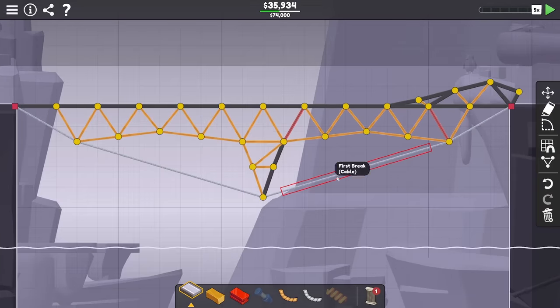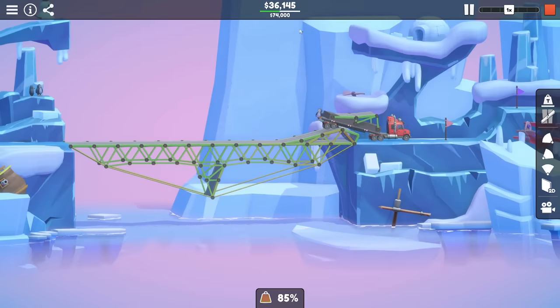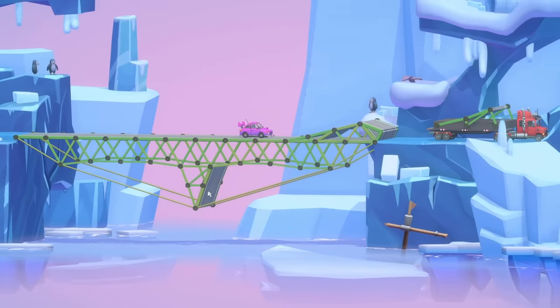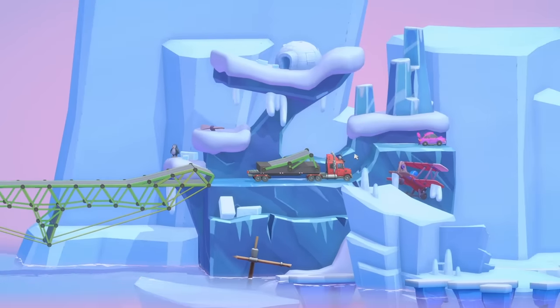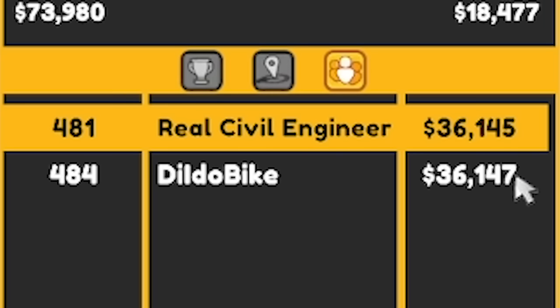That is under 36 grand. We'll see - oh, it's not quite strong enough. Why are you breaking? Is it because they weren't flat? But yeah, that's now good. You can see I've put road in the bridge underneath. That's pretty good. 36 grand. Oh look how close - we beat Tyler by two quid.